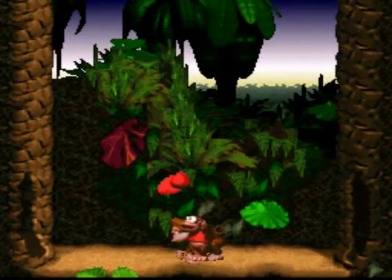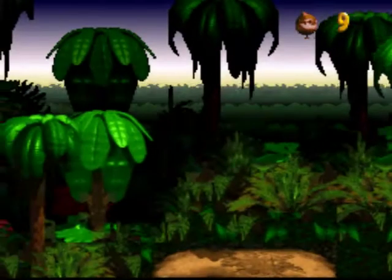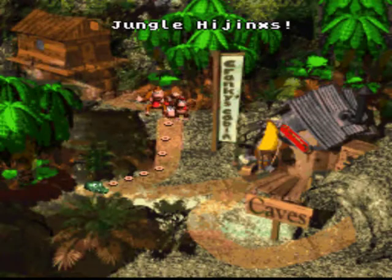These are the bonus barrels in which we can find things like a life, or those objects that are emblems of our animal companions. Once we have three emblems, we will have a bonus level in which we can collect an extra life.